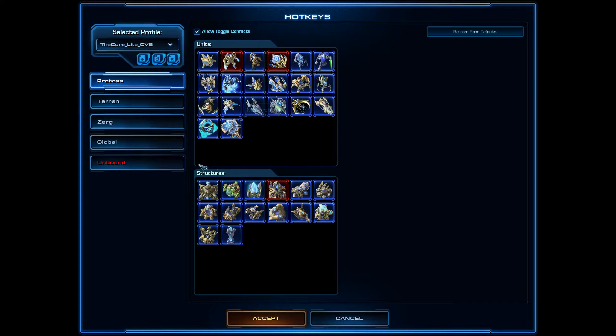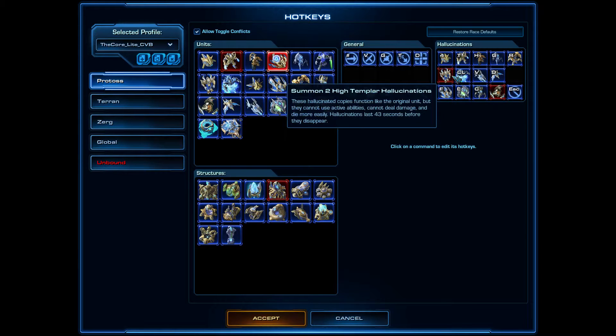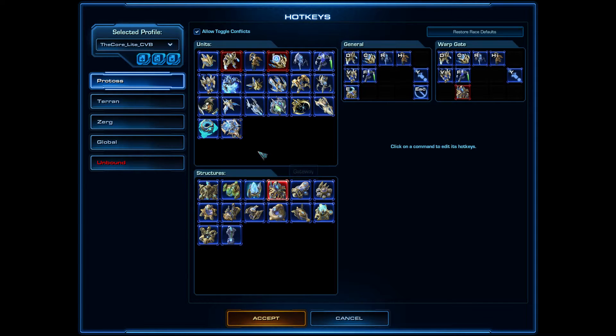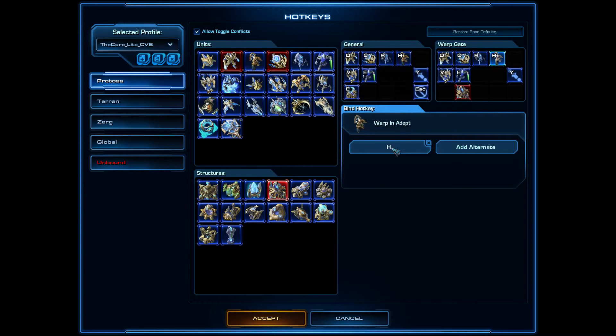What is nice about the Core? They deactivated hallucinations, which are uncommon — I don't think I've ever seen a pro gamer hallucinating a High Templar or a Disruptor, so those are taken out. But the Core Lite was not invented for Legacy of the Void, so H is not a good hotkey for warping in Adepts. You can change this hotkey and use Space for it instead.